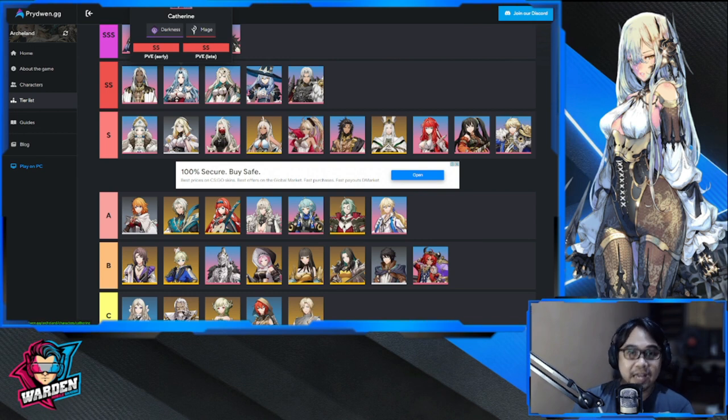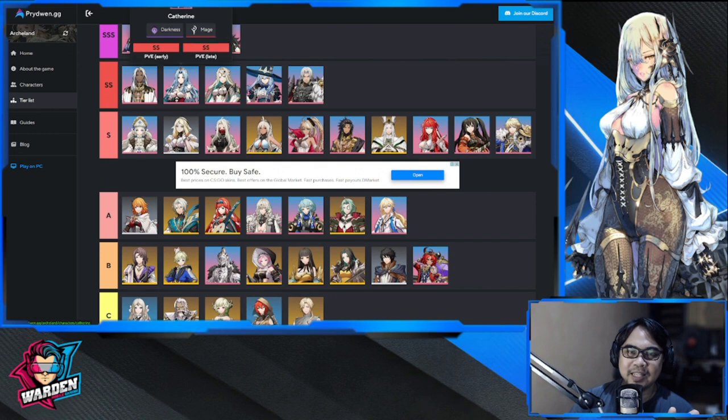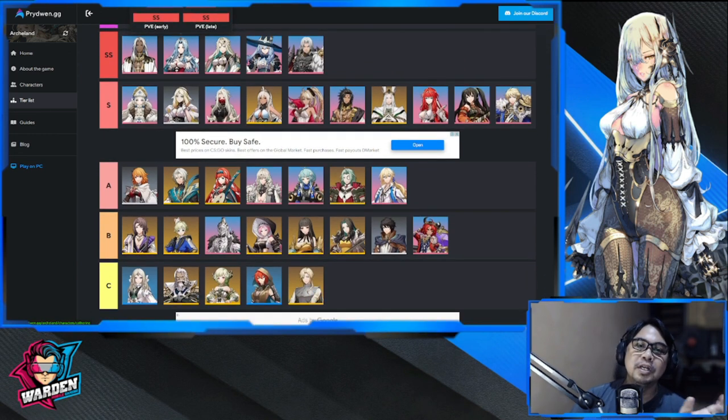Next up is Catherine, who still has her banner up right now. She's probably one of the best mages around — she summons spirit warriors, applies debuff, silence, unhealable, and decreases magic defense. She has it all. If you're looking for an upgrade from Hassan, she's your girl. I'm upgrading to her and hoping to get her in her banner in the next few days.